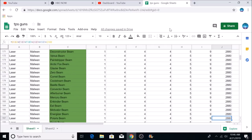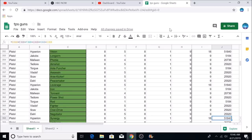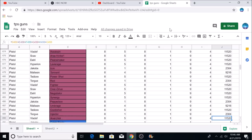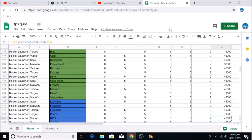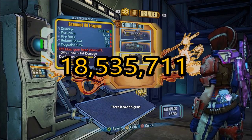Glitch weapons also come in with 4 possible different glitch effects, which makes up for the lack of Loon Shine on them. When you add all of the possible combinations of all of these parts and effects, you get a grand total of 18,535,711 guns.